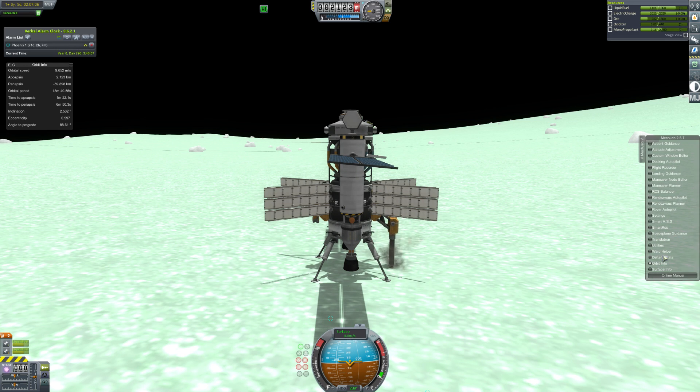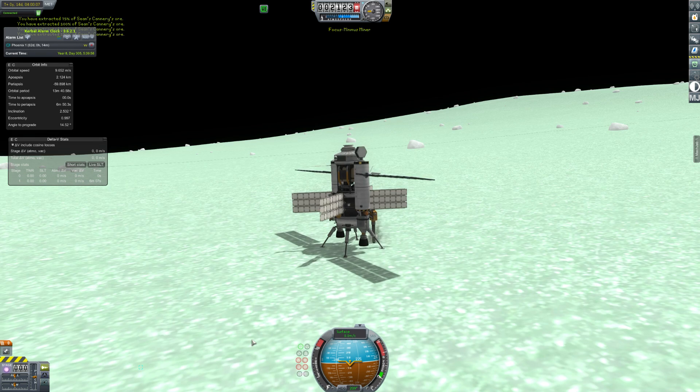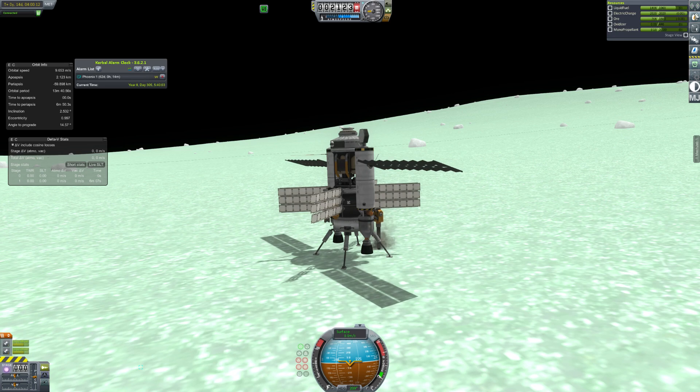I don't quite have it right now, but in a little bit we'll have 600 units of ore and get a bunch of free money, which is great. I like it when you get a contract and you can just do it because you have equipment in places. After apparently we've mined 150% of the ore from here, we do complete the contract.